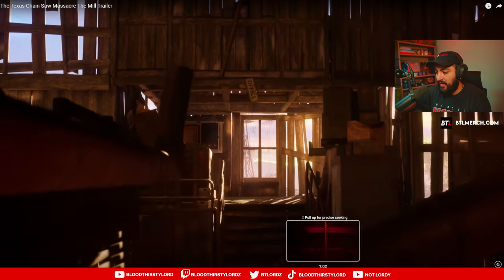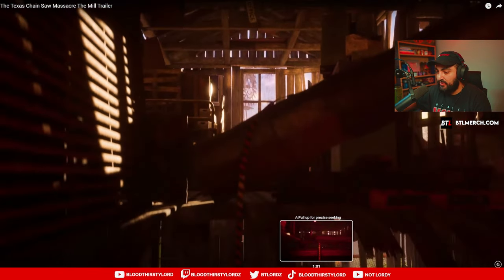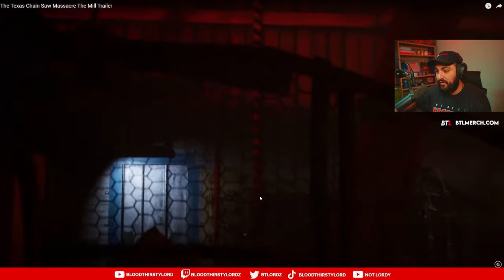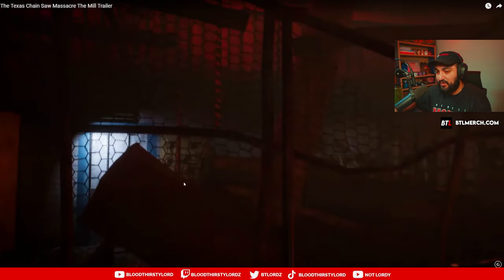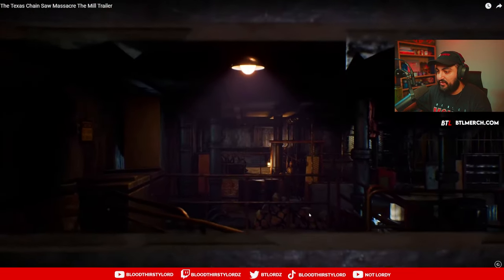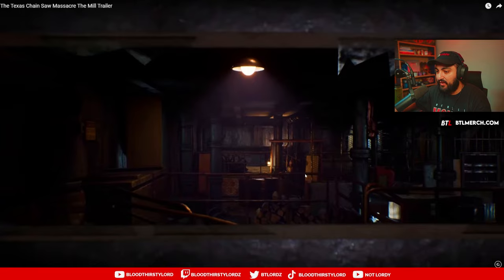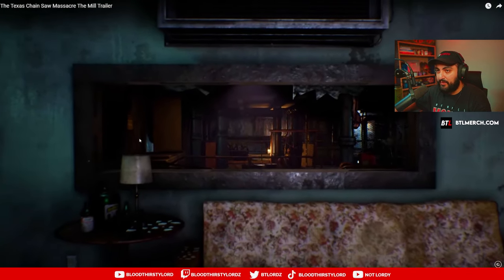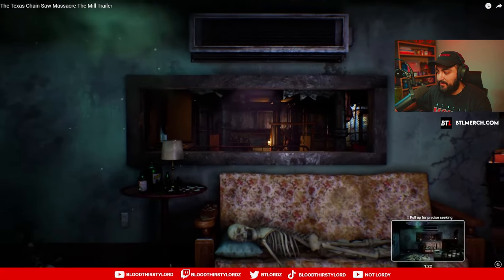This looks like a way to climb up — it reminds me of a ladder spot, though it's not a ladder. That looks like a basement door that goes up. The basement has an interesting layout — you could run around here, come back up, go into this room. There's a crate, hiding spots, and drop-down locations right up here. Seems pretty decent.